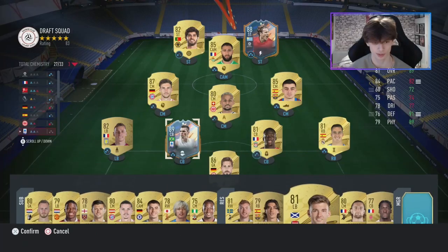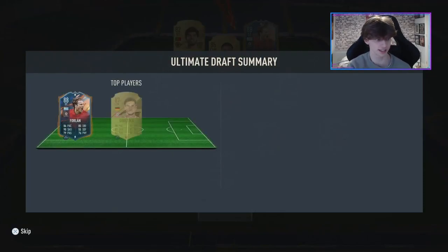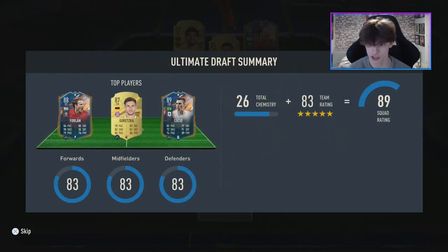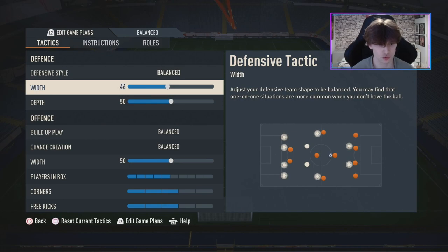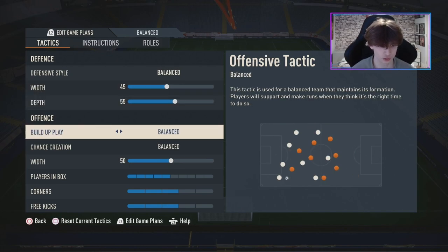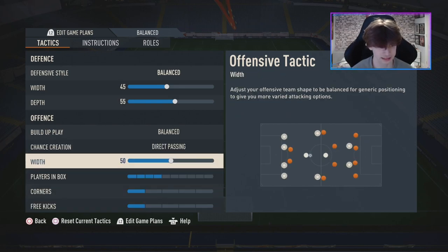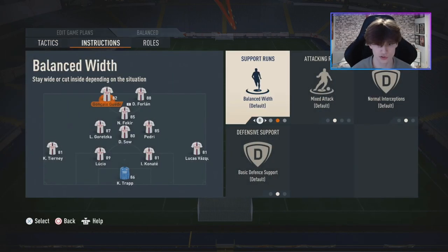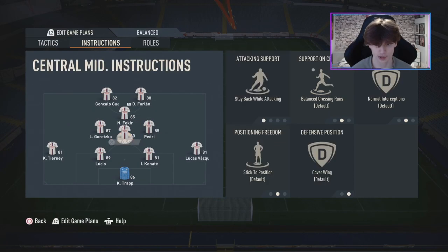We finish on 109 overall and 26 chemistry — we take it, I think that's pretty good. For tactics I'm going to run what I've always run on a 4-3-2-1 and see if it's good again this year. For instructions: I always leave strikers as they are, stay forward on the CAM, stay back and cover centre on the CDM — everything else stays the same.